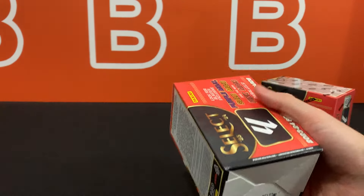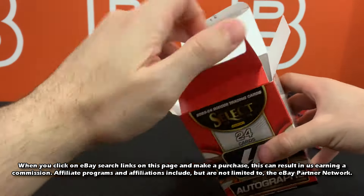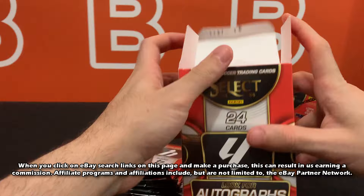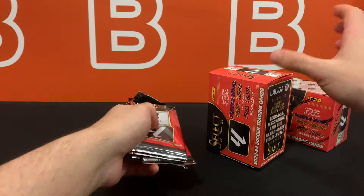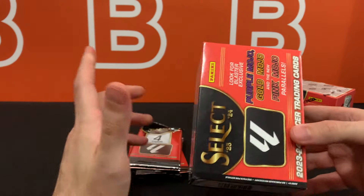When you click on eBay search links on this page and make a purchase, it can result in us earning a commission, which also supports us in the long run as part of the eBay Partner Network — just an FYI, and thank you for all your support. So what can we expect? This should be a 6x4 format, 24 cards total, nothing too crazy, and we should be getting a good amount of prisms per box.